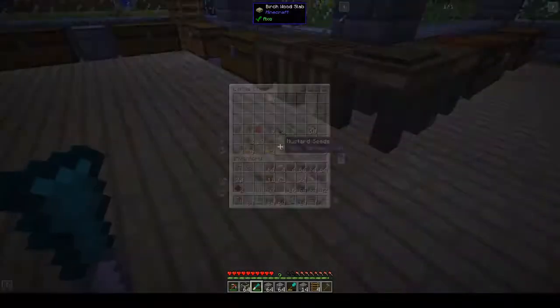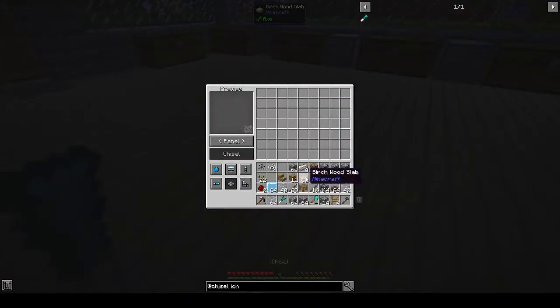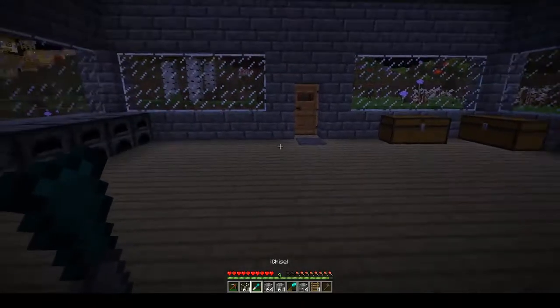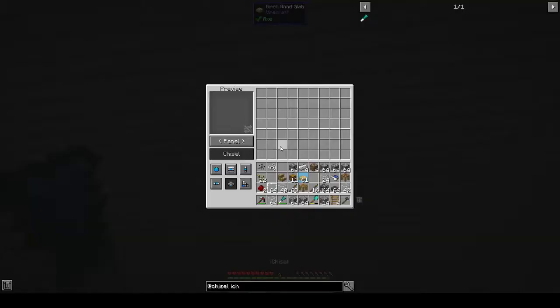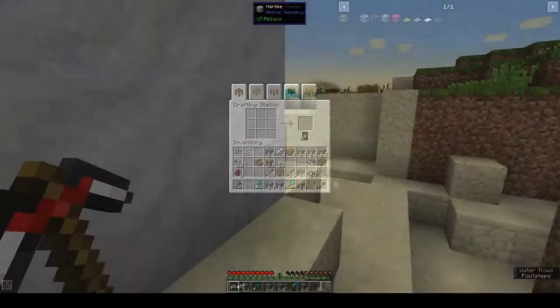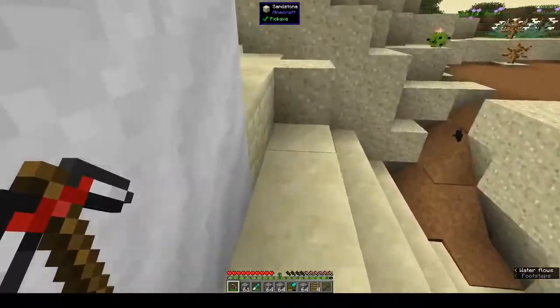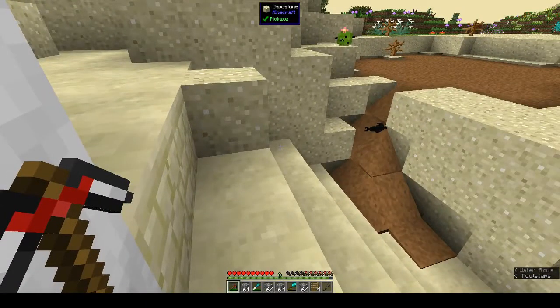We really need to do something about our storage soon. And for the floor - are these slabs? Can you chisel slabs? No, you can't chisel slabs. Okay, that's fine. We need a crafting table, two sources of red dye and six iron ingots.